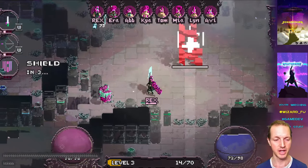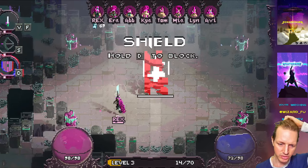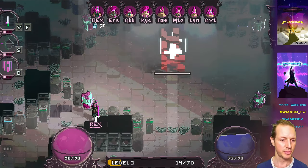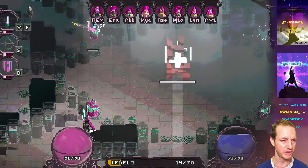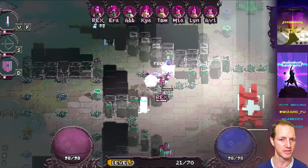Our guardians have done a good job. Another fun thing about co-op mode is you really get to use your sky bot a lot more — there are a lot more uses for it. For example, once I get the ability I can use my sky bot to build some blocks right here to block off creeps from coming down this path.